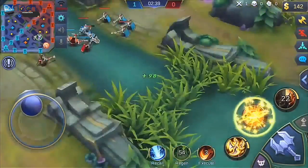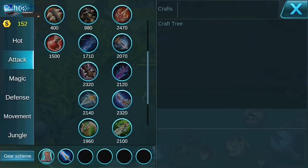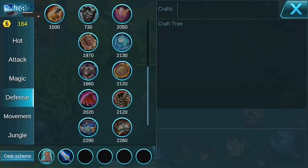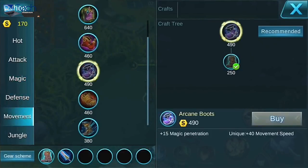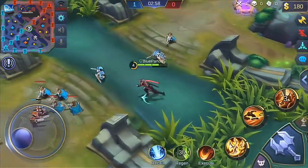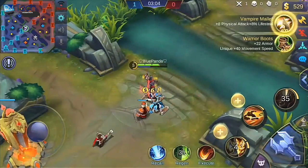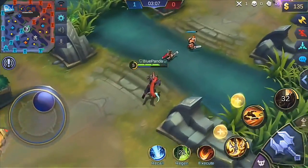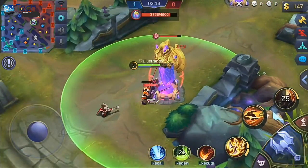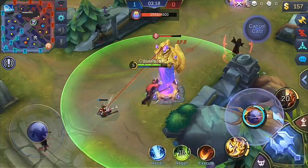I'm just gonna run into mid lane here and try to push. I think they actually changed some of the looks of the items — or am I completely wrong? It did change the boots, but that was the last update. It did change a lot of the icons of the hero abilities. Every hero I have featured — it's Tigreal and Hayabusa now. They changed one of the icons of Tigreal's ability, and as you can see on Hayabusa, they changed all of his ability icons. I think that's kinda cool.